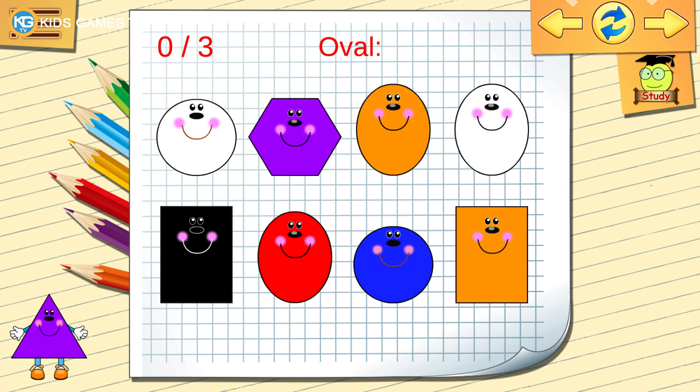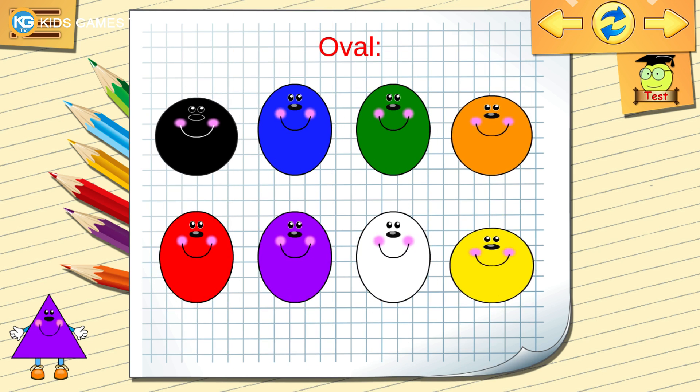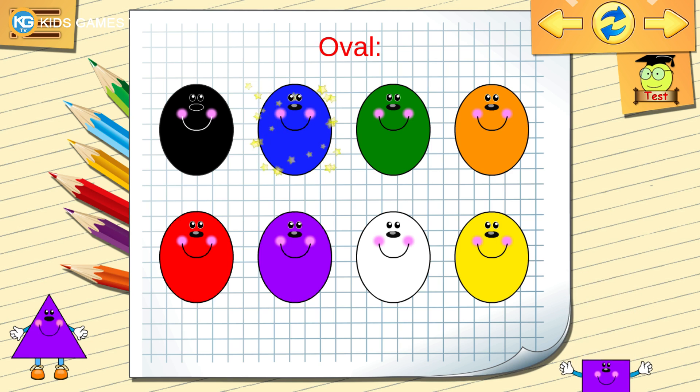Find the oval. Let's learn some shapes. Black, oval. Dark blue, oval.